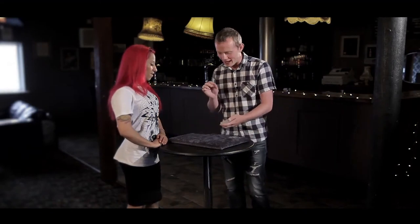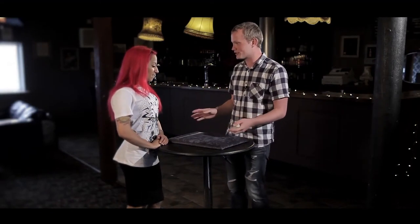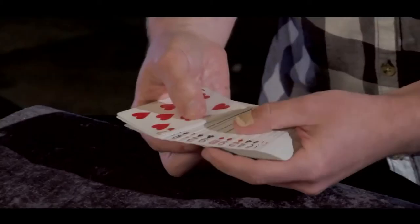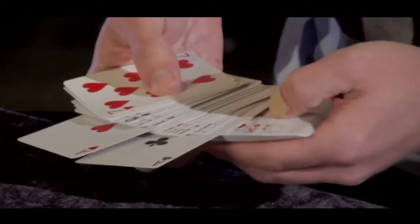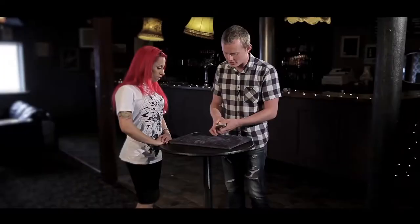Let me show you another trick Ruby — this is an absolute classic trick, loads of magicians do this and even other magicians will show it to other magicians, their versions. It's a trick with some aces, so we're going to use the three sort of normal aces which is hearts, clubs and diamonds.